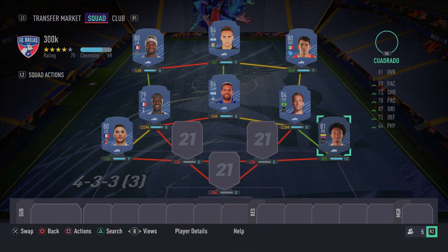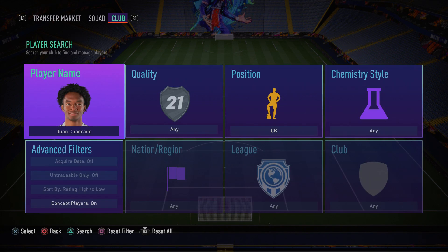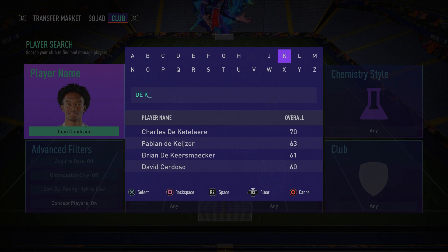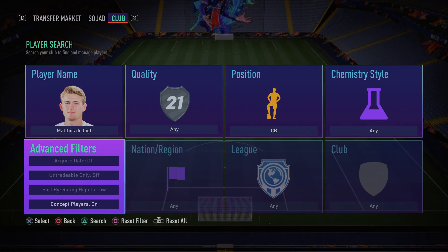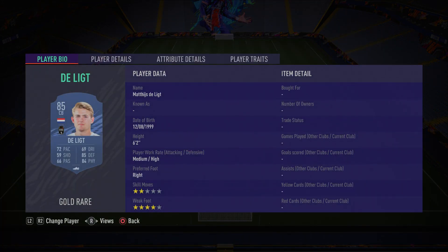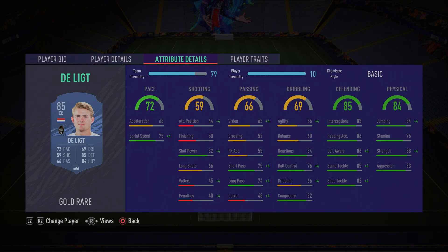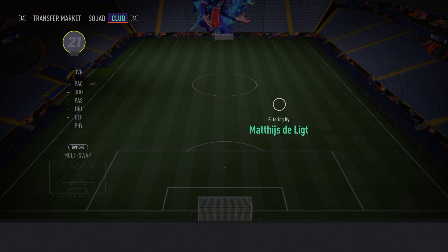Moving into the center-back partnership, starting with the right center back: we have Matthias de Ligt. He's not the fastest, but has decent pace — slap a Shadow chemistry style on him and his pace increases. He's got 68 acceleration, 75 sprint speed, and is very strong defensively: 88 strength, 85 standing tackle, 86 defensive awareness, 83 interceptions. A very overpowered center back — make sure you pick him up.